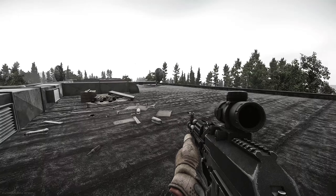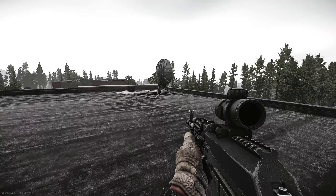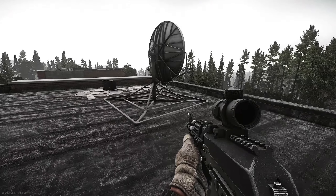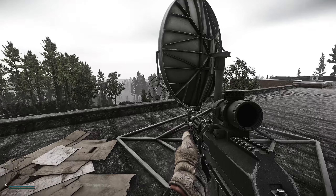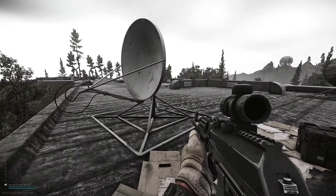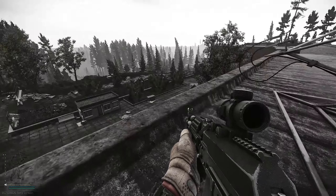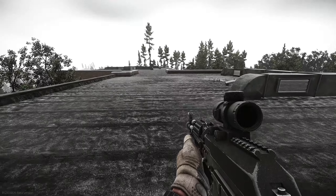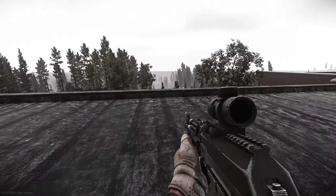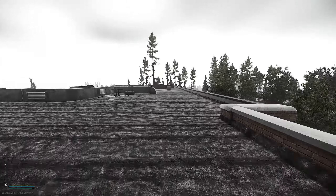Once you're on the roof, head to the end corner of the building on the right-hand side. Just stand near the dish and you should get a pop-up in the bottom right-hand corner of your screen to say that you've discovered it. Don't worry if you don't get the pop-up — this goes for a lot of tasks. If you press Tab and go into your inventory it should show that you have successfully discovered this dish, even if the pop-up didn't appear.